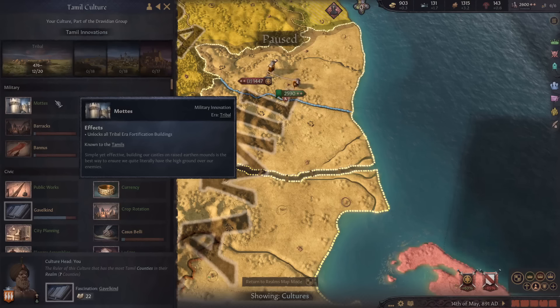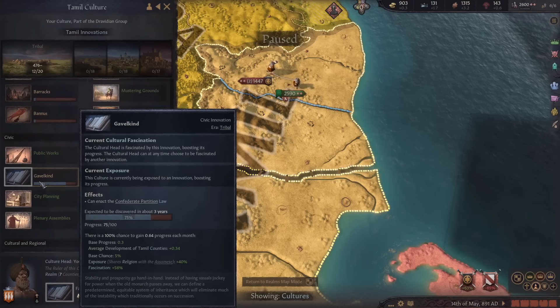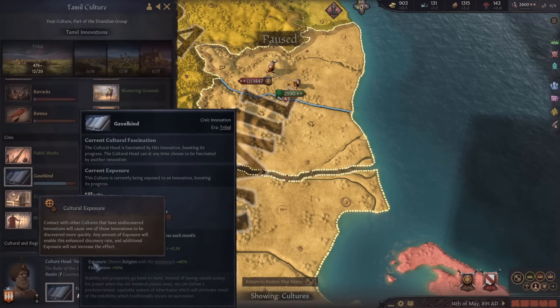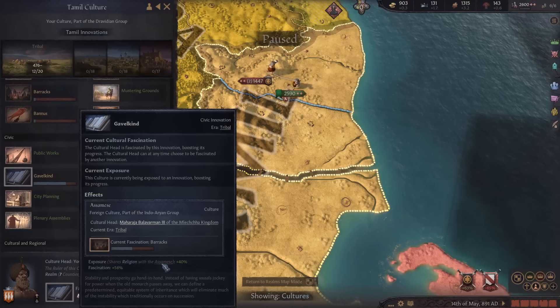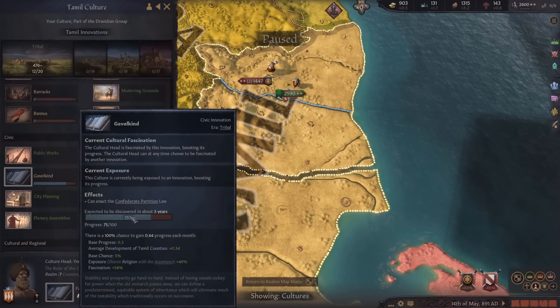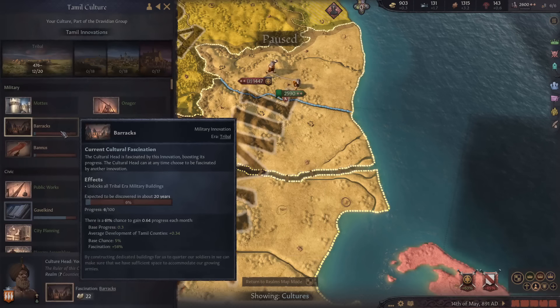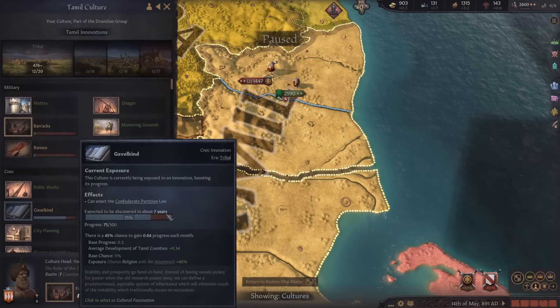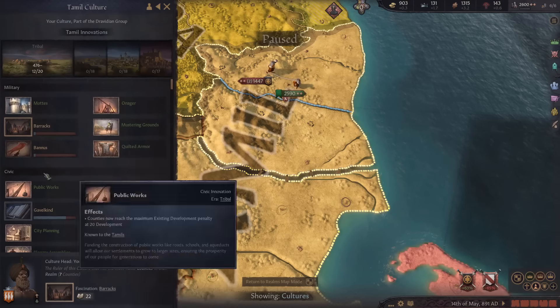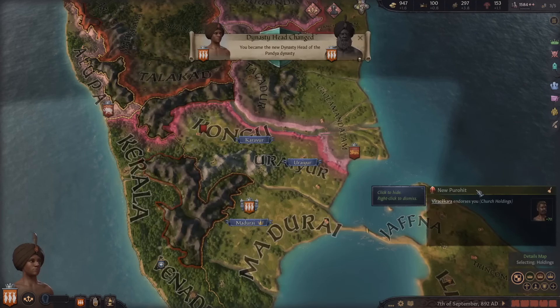24 years from the start of the game we finished our first innovation - pretty good speed. While I was researching this, another tech had been going up a ton because we had an exposure bonus: we had the same religion as another culture group that already had this unlocked, so we were getting a huge speed bonus. It'll be done in three years with our fascination bonus. I'm going to choose another one that will be discovered in 20 years with our fascination bonus, giving us kind of a two-for-one deal.